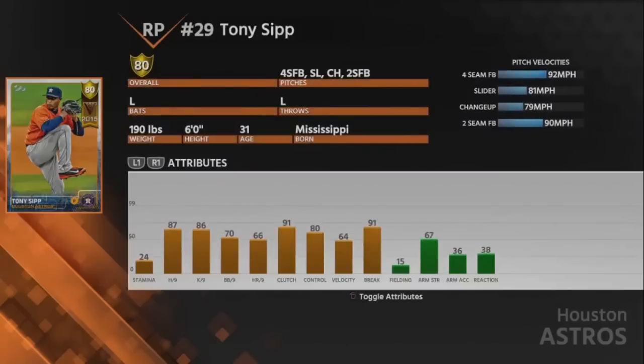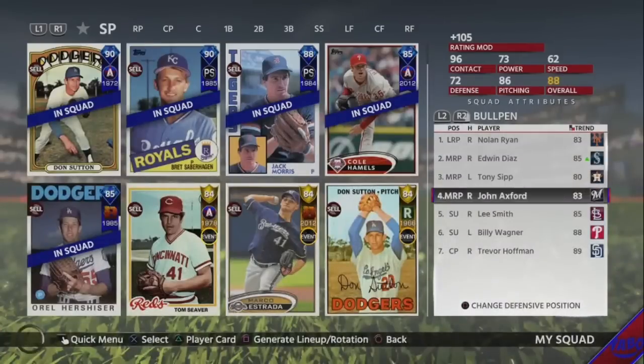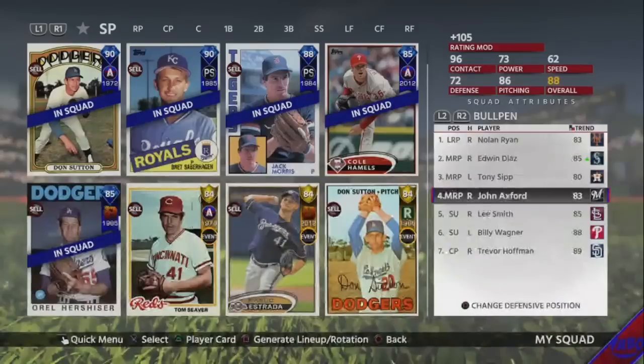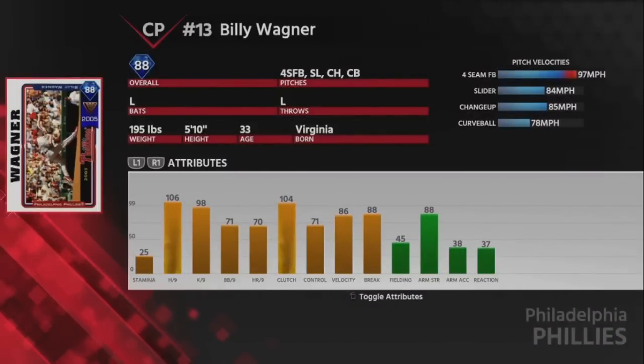For the lefty I'm rocking with Tony Sip, the new card — I want to give him a try. He has a fastball, slider, changeup, two-seam. I do have the 78 Chris Sale which I normally use, but I want to give Sip a try to see if he's any good. John Axford is another reliever, 83 overall — I kind of like his pitches, curveball slider fastball sinker mix. Lee Smith, career arc, really good card. Billy Wagner, 88 overall, immortal — damn good card, one of the best lefties in the game.